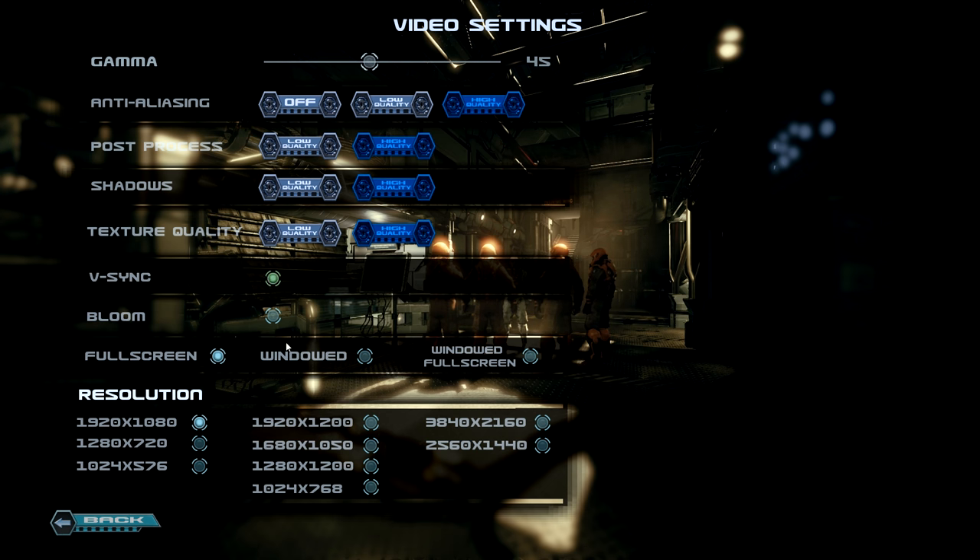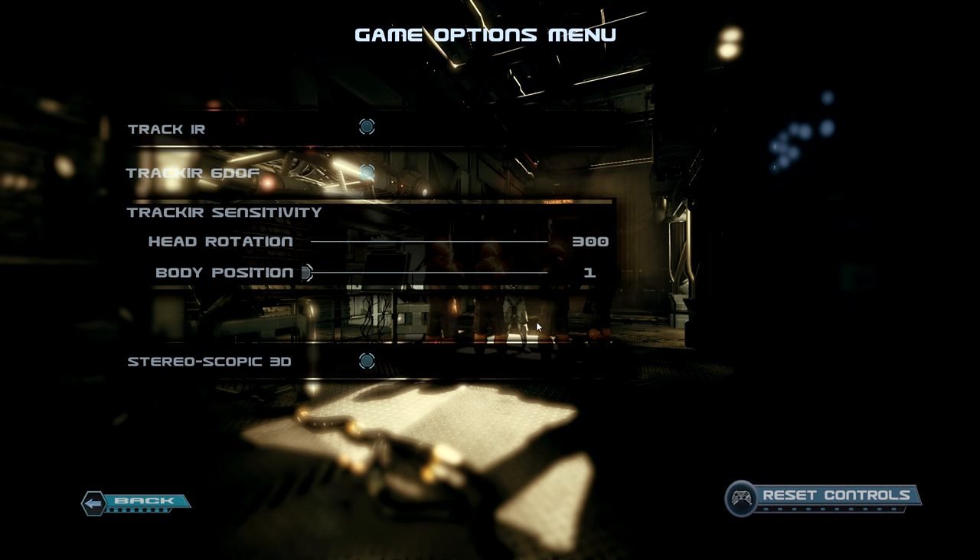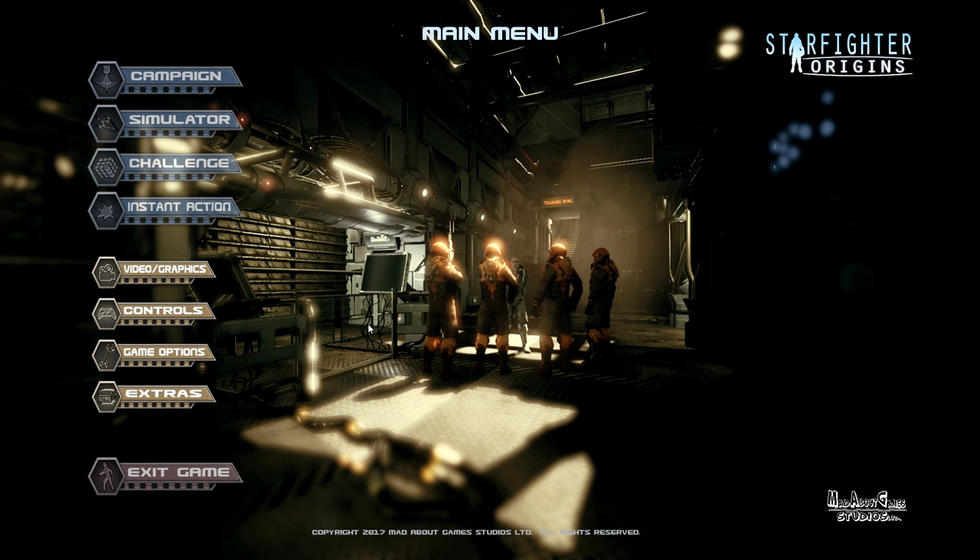There are some resolution options, though by no means a full set. It does have fullscreen windowed, which is always good. There are some game options that allow tracker and other head-tracking and positioning abilities — I have no idea if that works properly as I don't have the tools to test it, but it is available if you're into that sort of thing. The game says it has full support for flight sticks and hookup equipment, but again I can't test any of that.